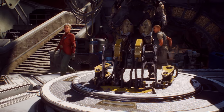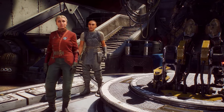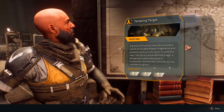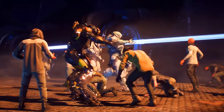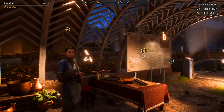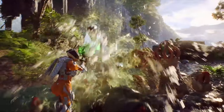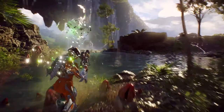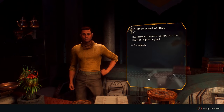People you meet in Fort Tarsis will sometimes need your help and offer you contracts. These are unpredictable missions in which you deal with various problems in the world. By increasing your reputation with different groups, you'll gain access to crafting blueprints. Doing daily, weekly, and monthly challenges will provide you crafting material and coin.